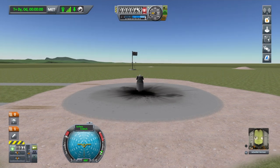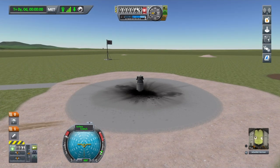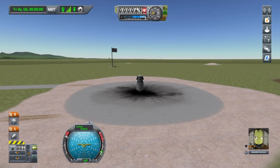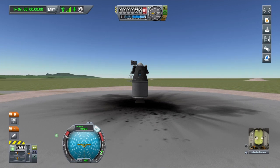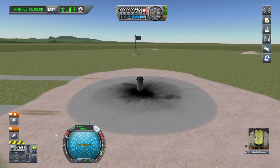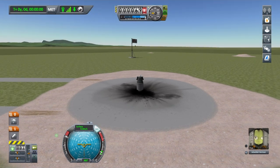Now we are ready to launch. It's going to be very unstable, so we want to activate SAS — stability assist — by pressing circle. That means the computer helps us keep it level whilst flying. To activate the engine, press X to activate each stage. Three, two, one — launch!